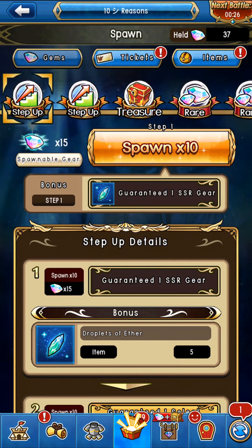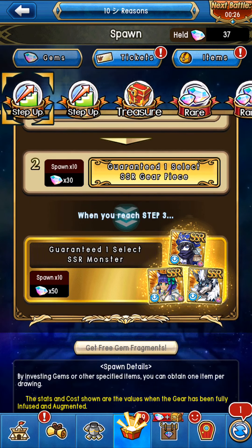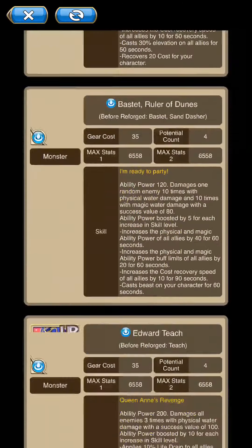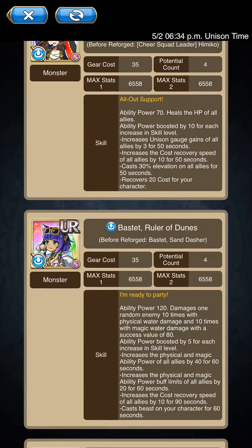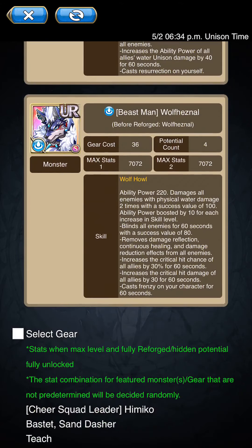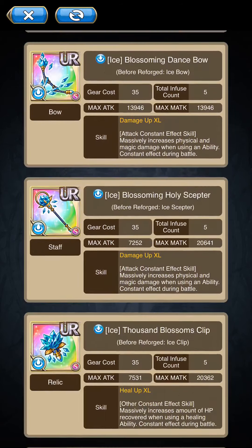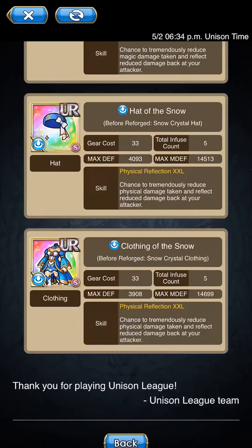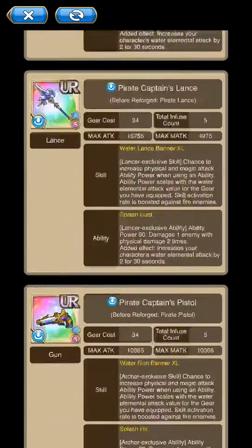So first off, they're going to guarantee one SSR, they're going to guarantee one SSR gear piece, and they're going to guarantee one SSR monster — and that's pretty much it. It's going to be a three-step-up spawn. This is what they're going to have to offer: DJ Himiko, Bastet Ruler of Dunes, Edward Teach, Mortal Sin, Wolf and Heinzel. And then they're going to offer from 35-cost weapons and 36-cost armors all the way down to 33-cost armors and 32-cost weapons — that's legitimately how far it's going to range.